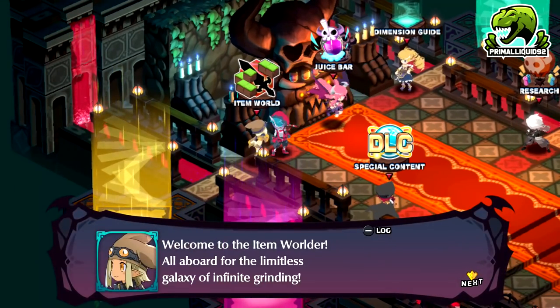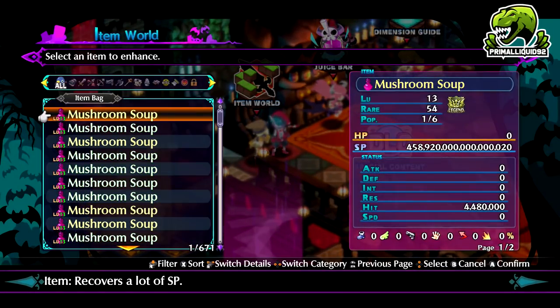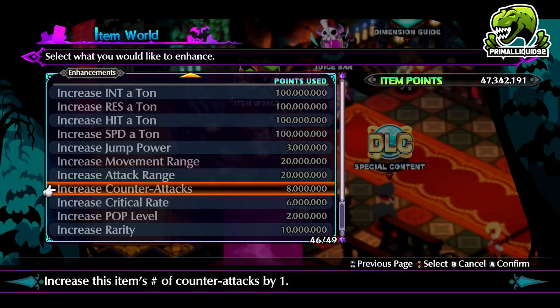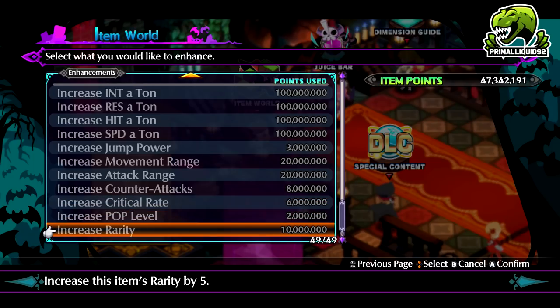Item points are used to upgrade your items via the item world NPC in a bunch of different ways. You can increase the stats of them, the jumping ability, the movement, attack range, counter attacks, critical rate, and if you're really, really, really silly, you can also increase the population and the rarity level.